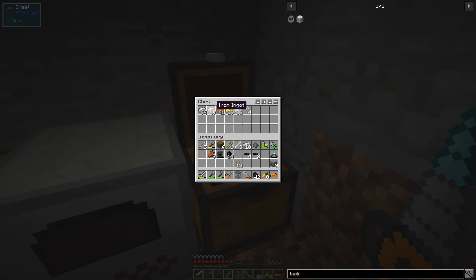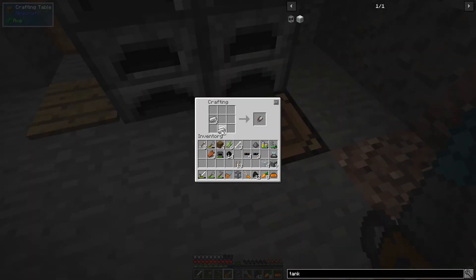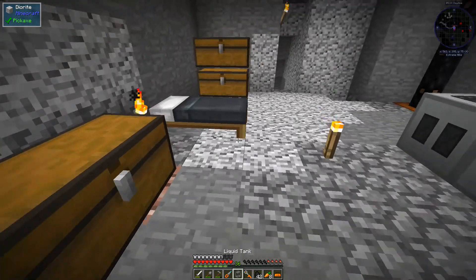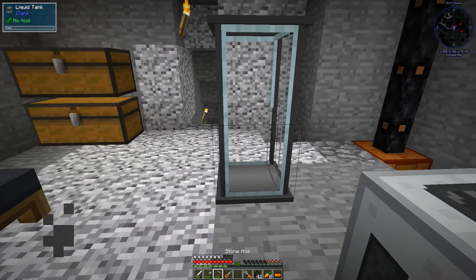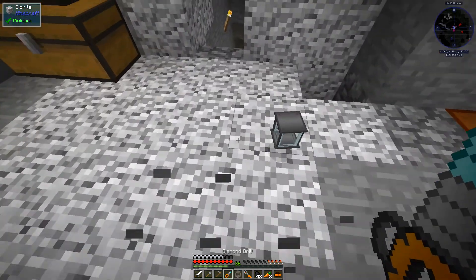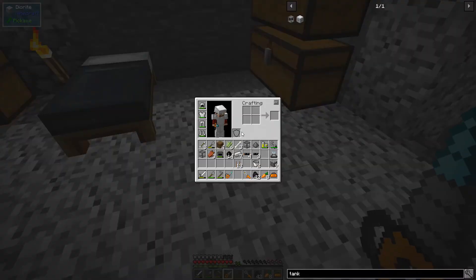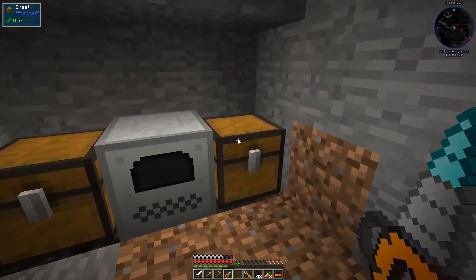Let's get a bunch of iron and make a few more. We'll make three buckets and then another couple of tanks. Now we have two of them. They don't stack together in your inventory, but if we put this one down and this one on top of it, see how it becomes like a big tank? You can actually stack these on top of each other and they will share fluid. And you can break these guys and get them back if you want.